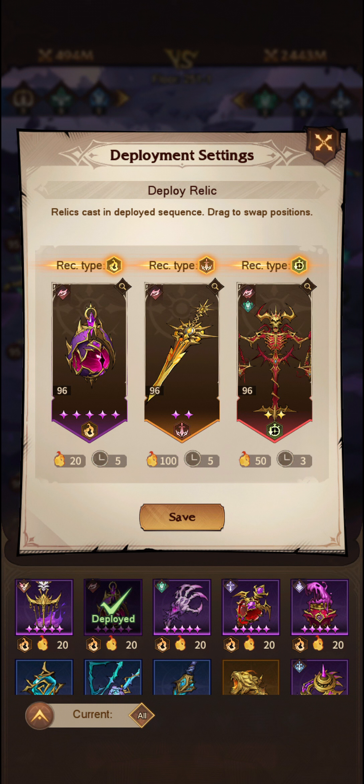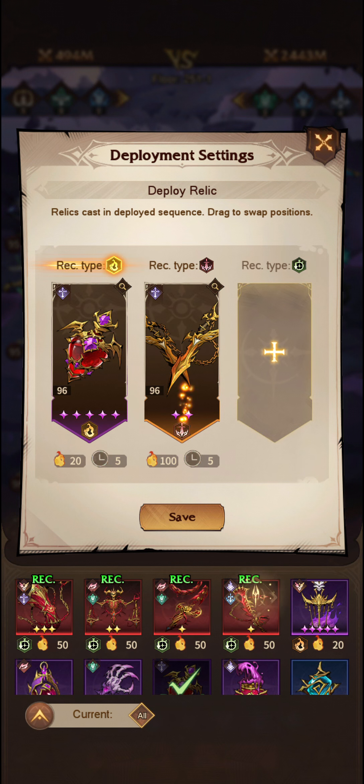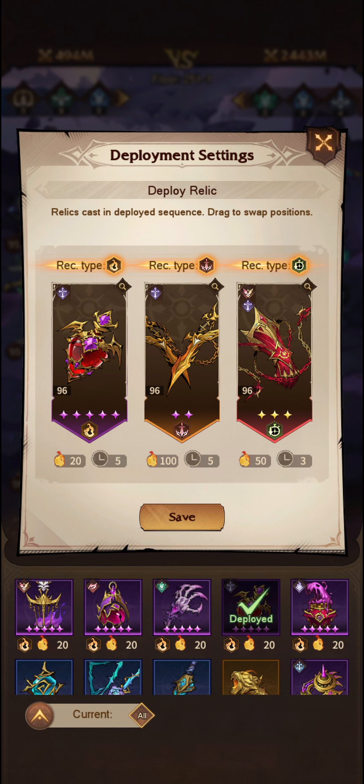It will also reset the cooldown for your first two. My first full relic setup looked something like this, and I found it to be really, really powerful, especially in harder content. The Blades of Chaos can fit in anywhere, and the Hand of Tier was excellent for a shield bonus as well.